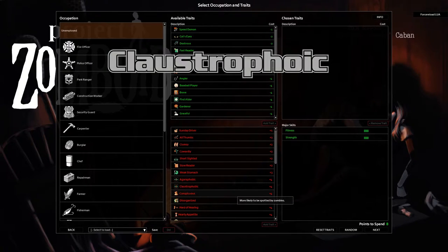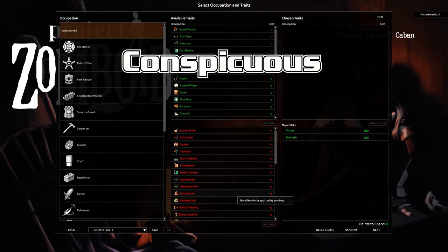Claustrophobic — it is what it is, nothing to add there. Conspicuous — more likely to be spotted by zombies. Try twice as likely: 200% as likely to be seen by zombies at distance.